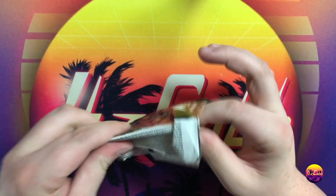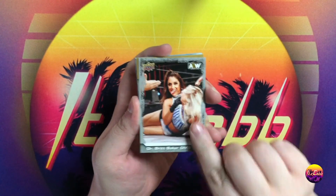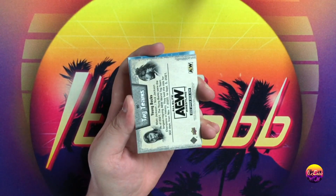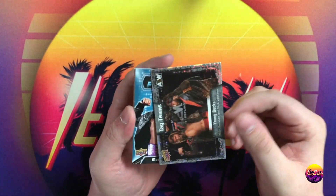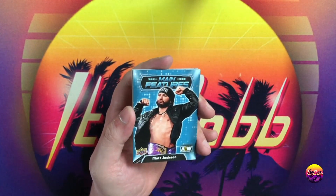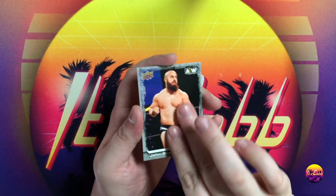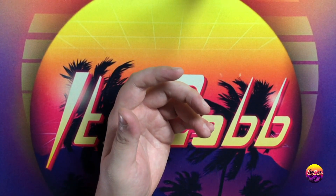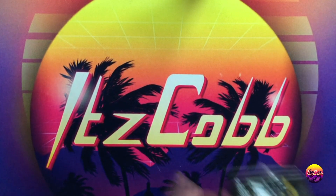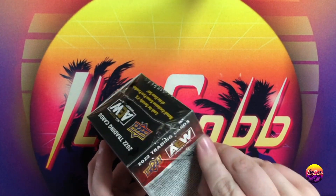That's our first Brit Baker. If you have any numbered Red Velvet cards or low-numbered stuff of hers, hit up my man Tim Jacob on Instagram — he will most likely buy it from you. There's also a pyro Young Bucks. If you can't find him on Instagram, just hit me up and I will lead you directly to him.